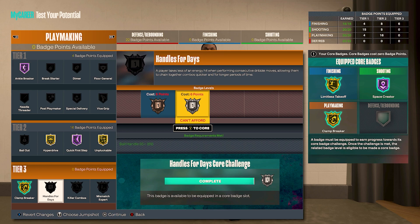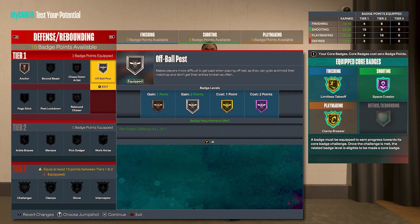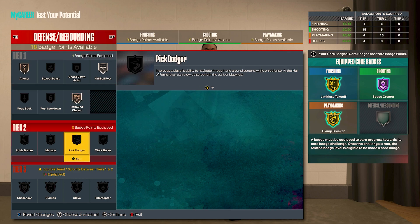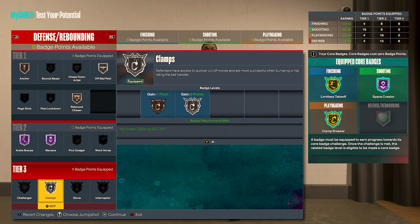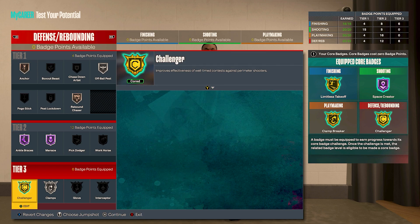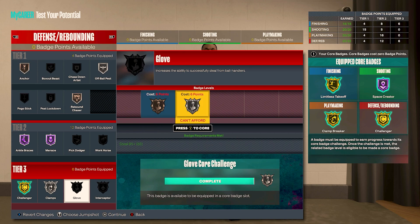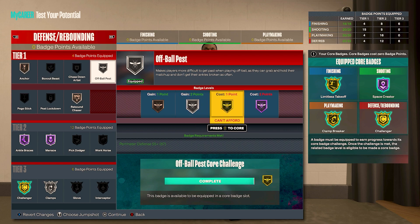For defense with 22 badge points: bronze Anchor, silver Off Ball Pass, bronze Rebound Chaser, Hall of Fame Ankle Bracers, Hall of Fame Menace, silver Clamps — make gold Challenger the core badge for seven points back. Six of those go on silver Glove, and the last point bumps Off Ball Pass to gold. That's it from Old Head TV — be sure to like, subscribe, drop a comment, let me know what you think of the build and what builds you want to see in the future. Peace.